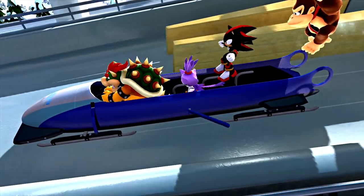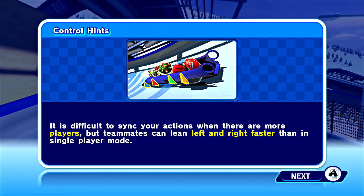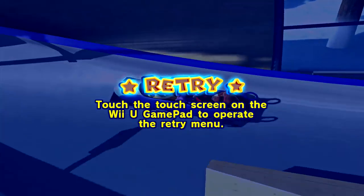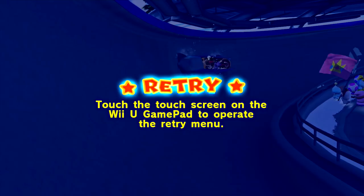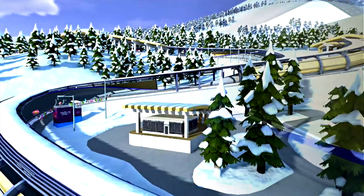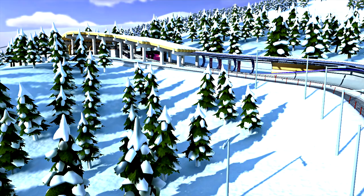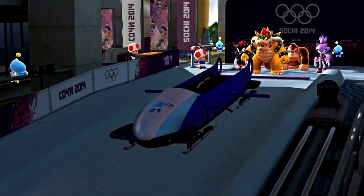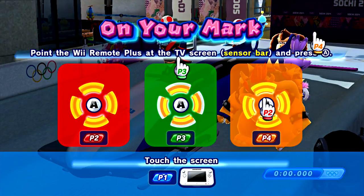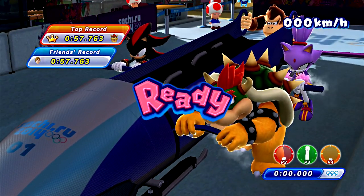That was pretty awesome - we beat it by quite a bit! Yeah, we're gonna beat it again. Are you supposed to hit A when your character crosses the line, right on it? Yeah, that's what I did. We'll do this one again - maybe just one more time since we already got a gold. I think we have an Olympic king here! They got a slicker score that time. We did not do that great on the first time, so we can do better.